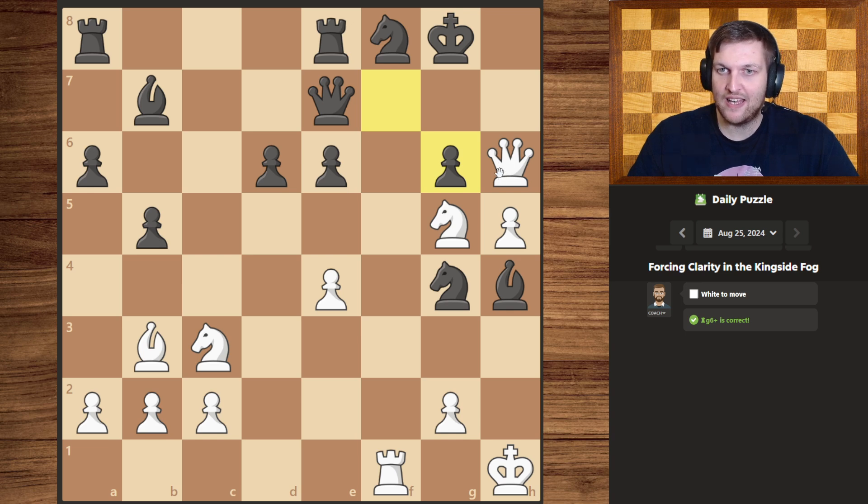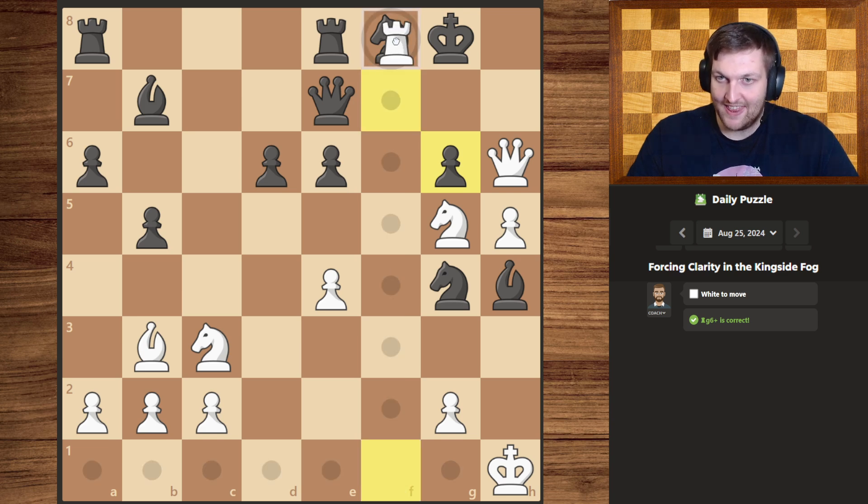Now however, we still have something even better, because the pawn there is gone. That means our rook can now get rid of that pesky little knight. So let's do exactly that.